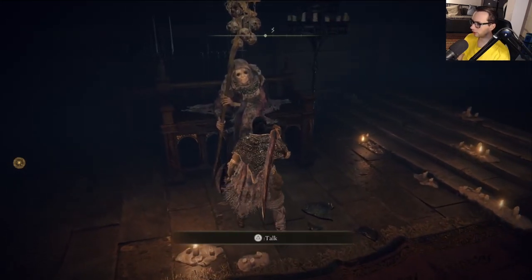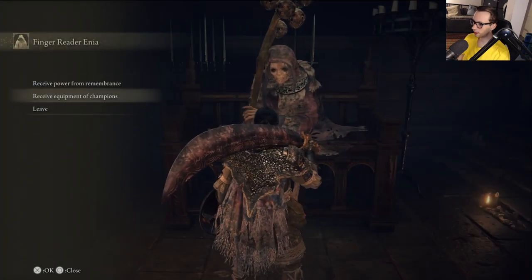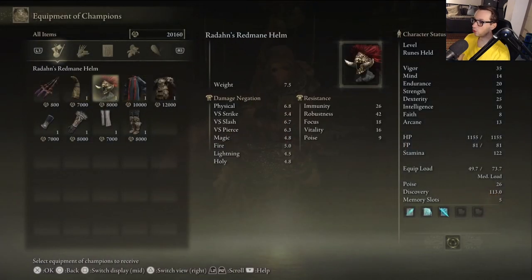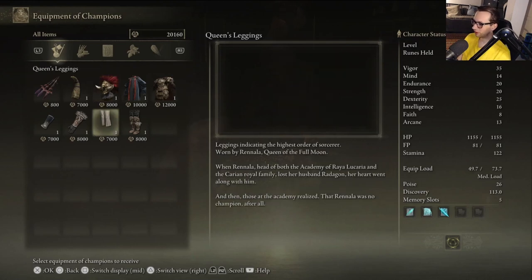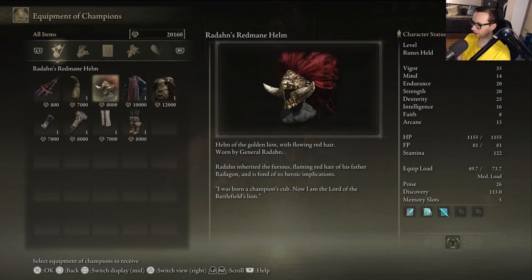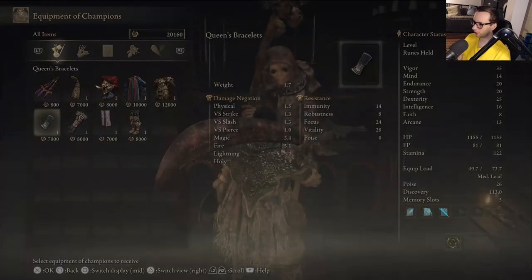Alright, since we just defeated Radahn, let's go ahead and talk to... what's her name? Let's see what we can get... oh shit, you can get this. Radahn's red mane helm. I've seen this before in Twitter videos because it looks cool. It has like red flowing hair.